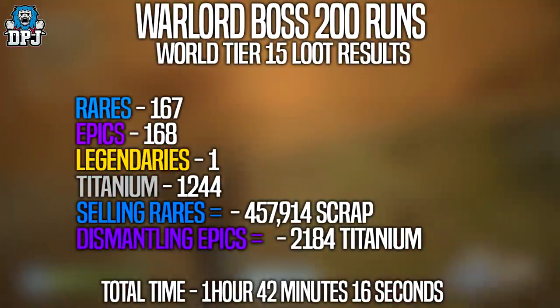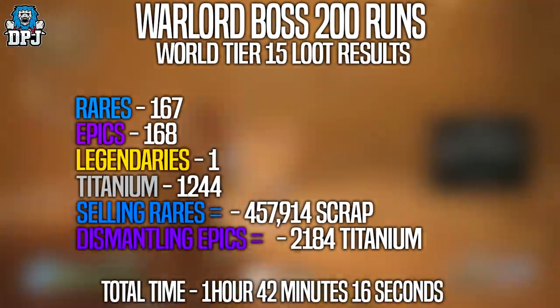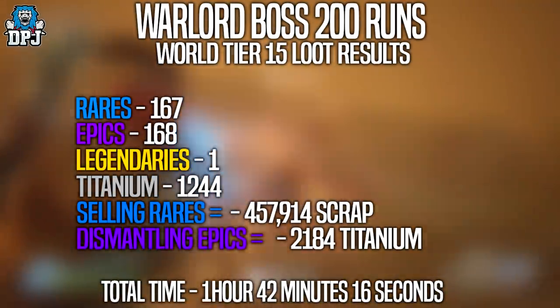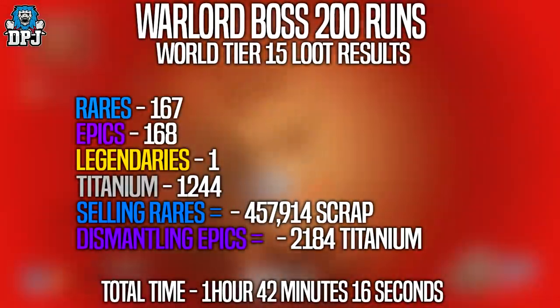In terms of legendaries, it's just as we know — every boss in the game, it's all based on RNG with no guarantee. Expeditions are obviously the place to go, unless you want to farm the hunts, the historian events, or the bounties with their guarantees. But other than that, expeditions are obviously the best place for legendaries. In terms of materials though, I think this farm is pretty good.